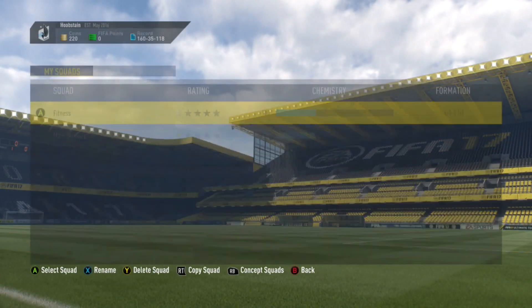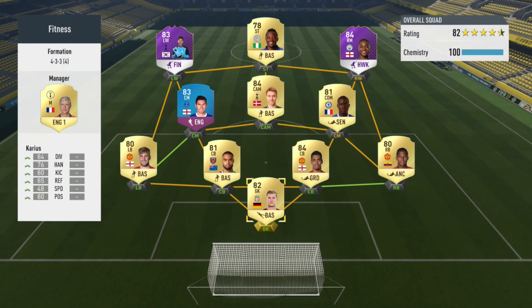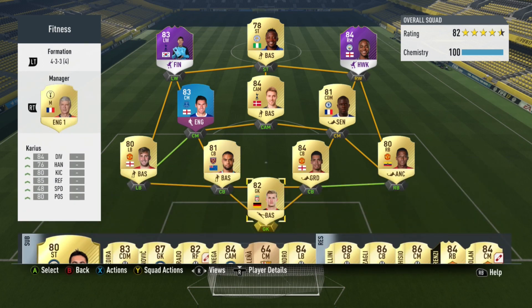I'll show you my fitness team now - it's actually a pretty decent team as well. I've got Son and Sterling on the left and right wing, Moussa up top, Ericsson, Gareth Barry, Kante, Luke Shaw, Valencia, Smalling, Reid and Karius. I'm probably going to try and save up and replace Moussa with Martial up top, just because Martial is an incredible striker in this game. I might be able to do that when I sell Florenzi as well.